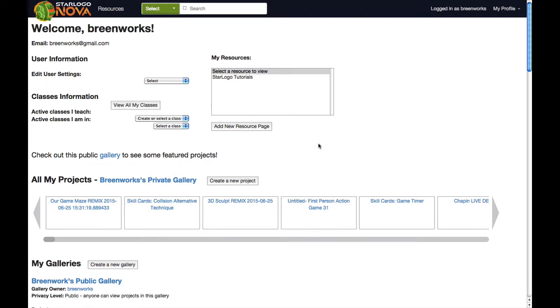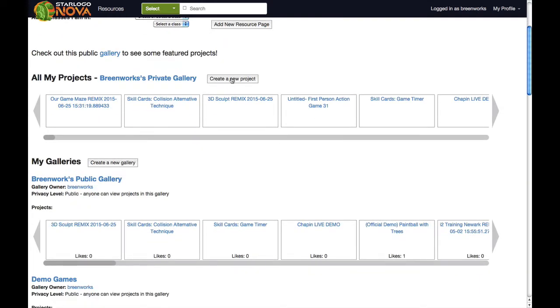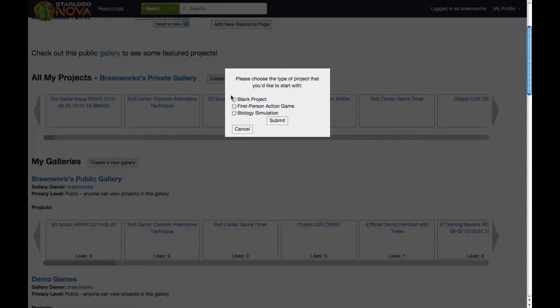The screen I'm on now you can always get to by clicking my profile in the top right-hand corner. To start a new project, I'm going to create a new project. I'll start with a first person action game because I don't want to take the time to build an entire game right now — I want to show you how you can enhance a game. So I'll choose first person action game and click submit.